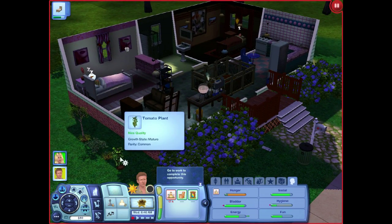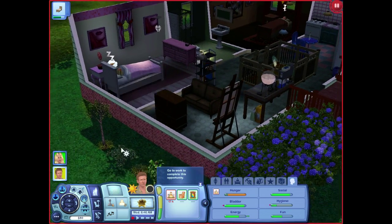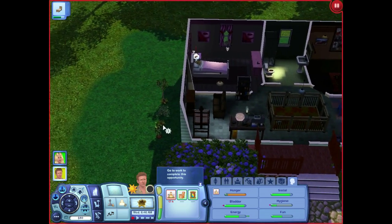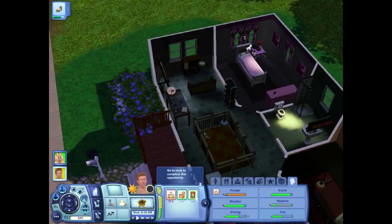Good news since the last part — we can now interact with our plants. We got an apple tree, a lettuce plant, a grapevine, and a tomato plant. Also, I edited the house a bit.